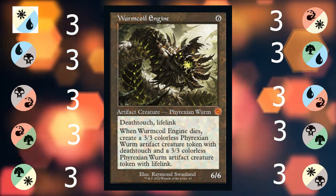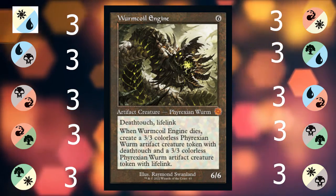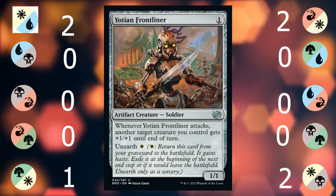Wurmcoil Engine is the best card in the set — no question, hands down, it's the only Tier S+ card. Imagine sacrificing this thing and then reanimating it in the same turn. Yes, that can happen.